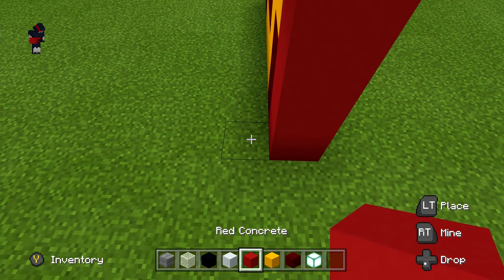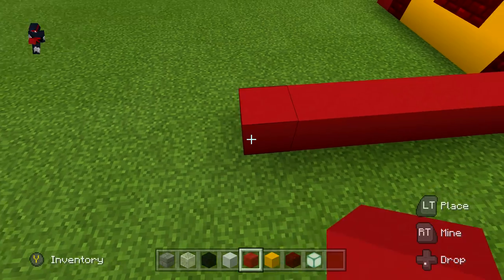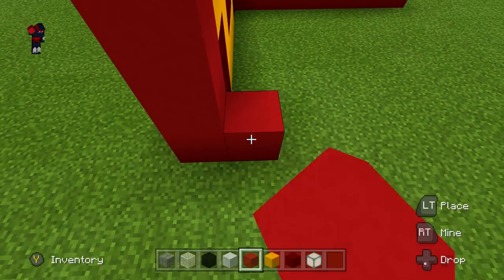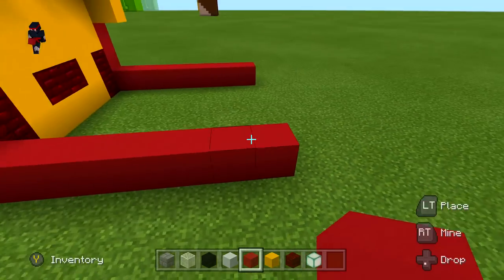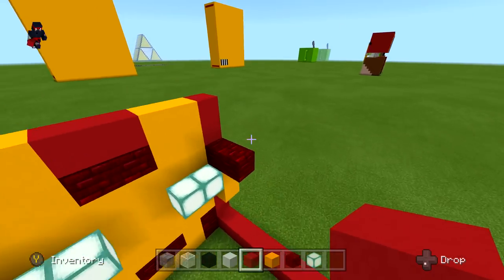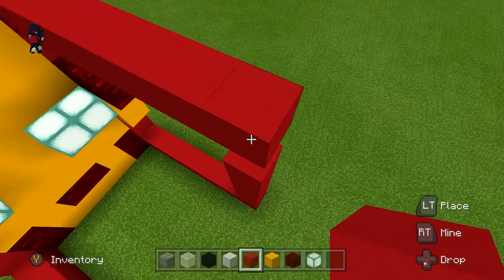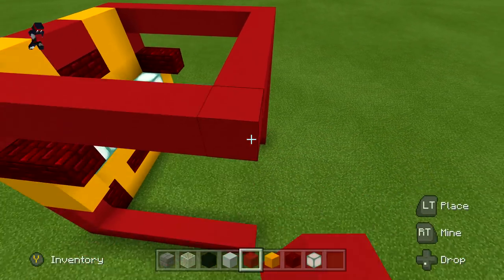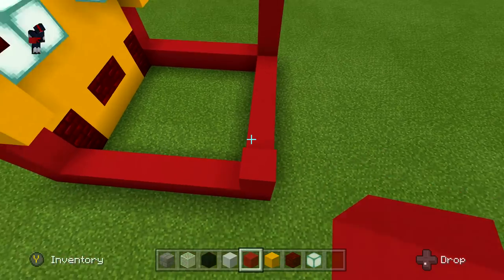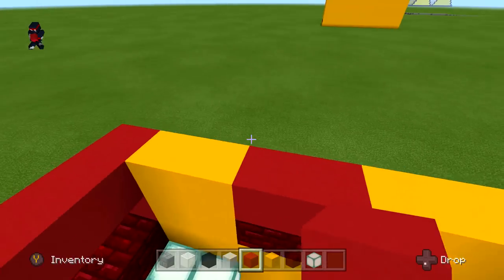Go back seven blocks with the red concrete on each corner — one two three four five six seven. Do the same thing on top and on both sides, then connect bottom to top and top to top to make one giant square. Fill everything in with red.